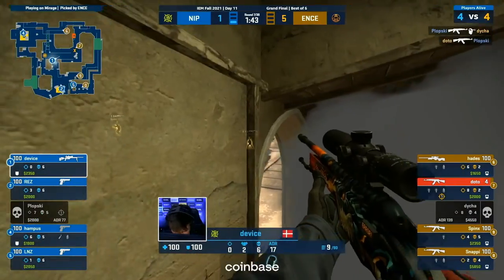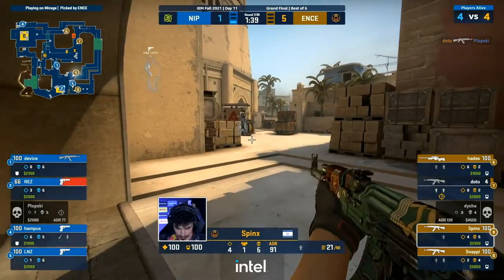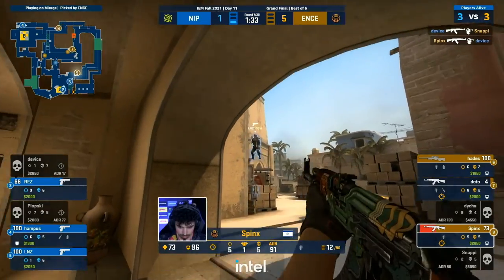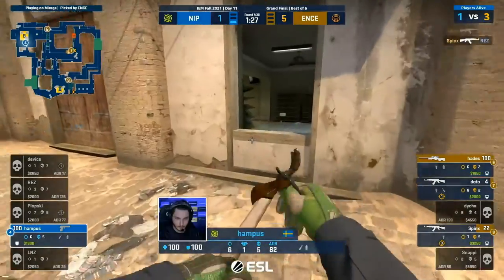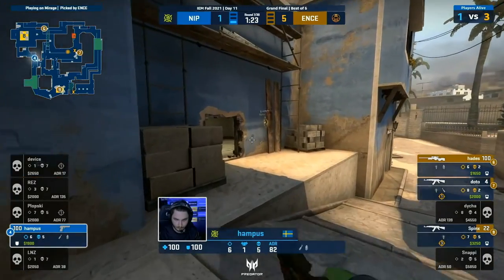Bang. Open up, found — and I can't believe Doto's got away with that. 4 HP. Coming on in. Knocking on this aid door, and now Device gets some more. Spinks does have to once again save ENCE. And he's set up for success. Got Etch a sketch. Hampus probably wondering how it went so wrong so quickly there.